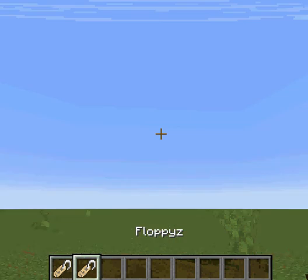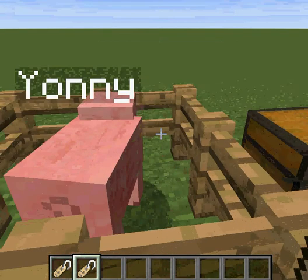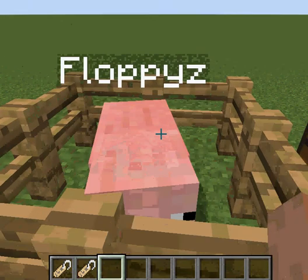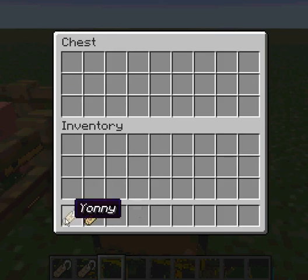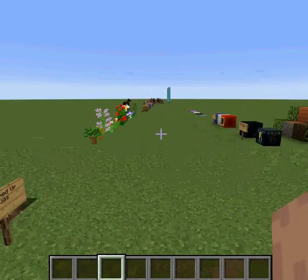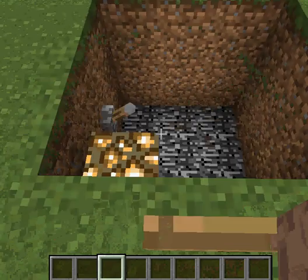And you can also change it if you don't like the name to whatever you want. I'll use the second name tag and name this one 'Floppy the pig.' You can put the name tags in there and see the names however you want.